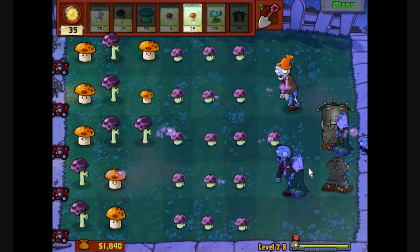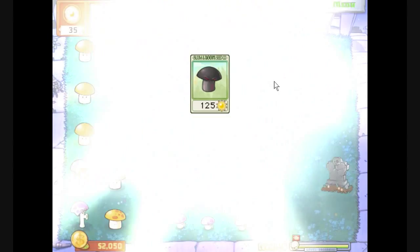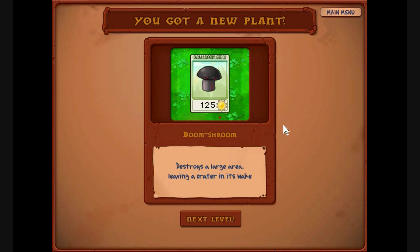It's got a new shroom, this one looks pretty evil. It's the doom shroom - it destroys a large area, leaving a crater in its wake. How can that be good? Then we can't put plants there. I'm sure there must be some kind of good reason for using it, I can't see it.